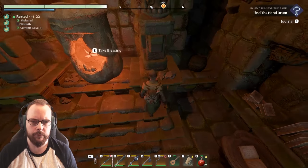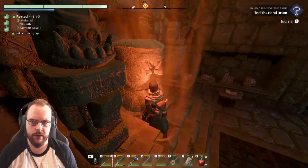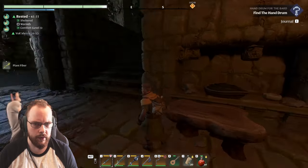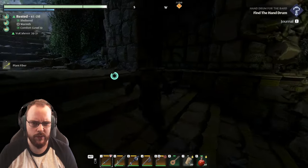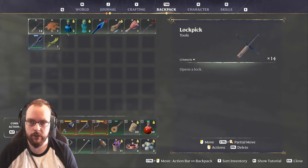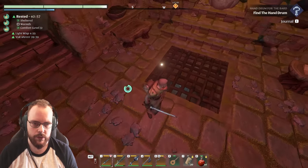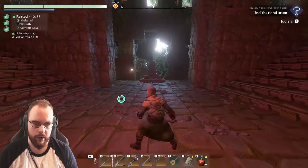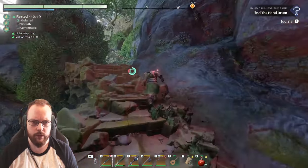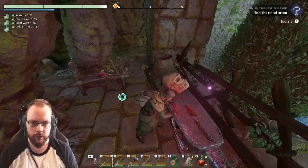We're going to take the blessing — this is 20% more melee damage. What recipe did I unlock? Something to instantly teleport home maybe — in combat. It's dark now. I kind of want to take it straight down there. There are some hidden recipes around.